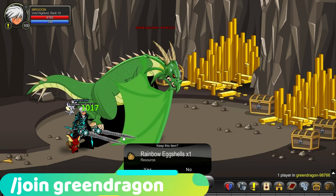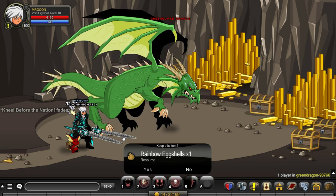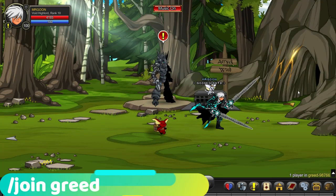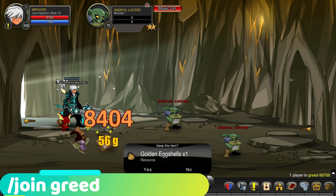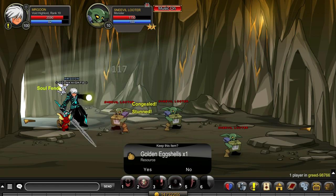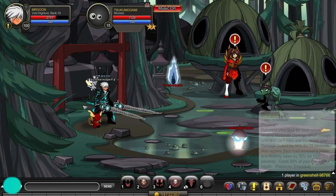Next up, join Green Dragon — that is where you can get the rainbow eggshell, which is very exciting. Then join Greed, which is pretty convenient, as that's where you get the golden eggshells. It's easiest to go along and defeat the Sneevils to get your hands on those.